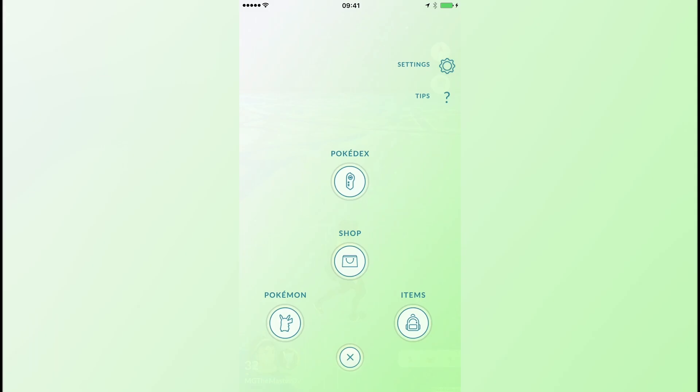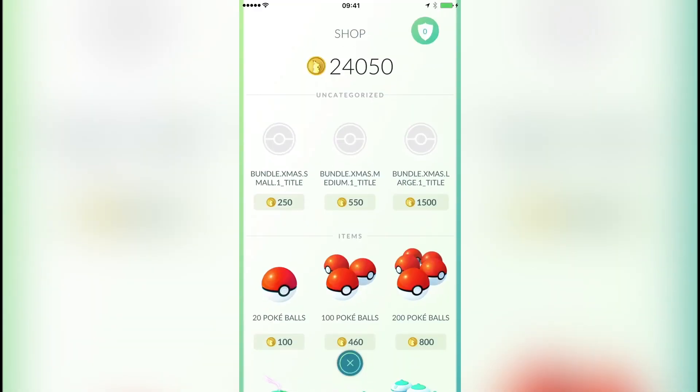Before we get started, I just want to say that my update is really weird and glitched. You can see here that for some reason I've just got some kind of blanked out Pokeballs and it says bundle.xmas.small.1 underscore title. Not really sure what it's meant to say. I think I've checked Holly's and it's basically a large, medium, or small Christmas present, and we today are going to open up 10 of the big Christmas presents, the large ones.